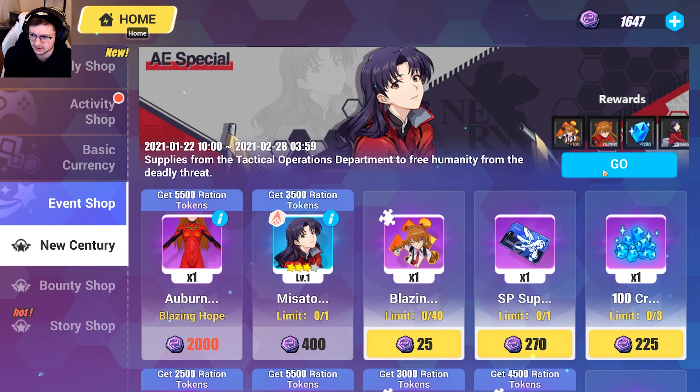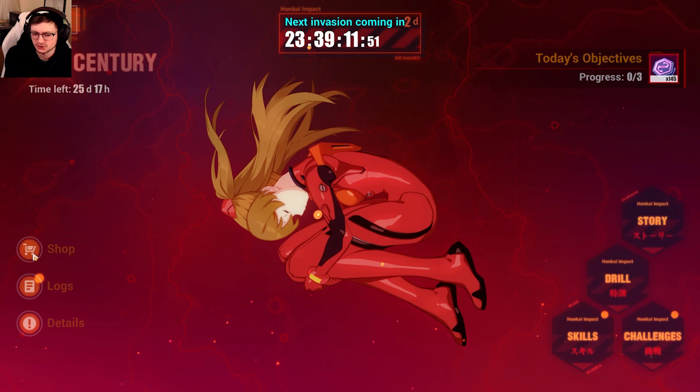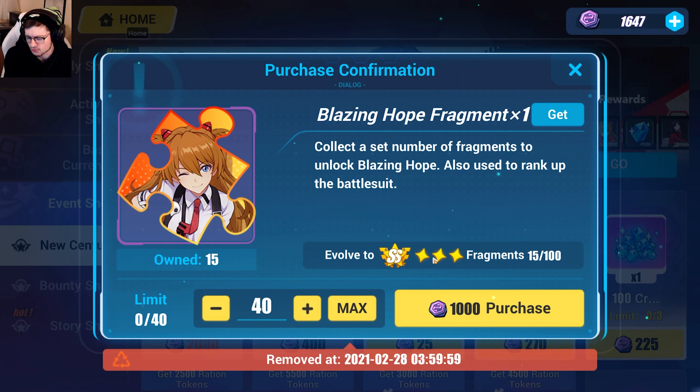Let me show you — you'll do all the story stages: story one, story two, and then you'll want to do all of the drill things available each day. Once you've done them for three days, you should have enough currency to buy A rank Asuka — all 40 fragments. Mine is already double S, because if you collect more fragments you can upgrade units from A rank to S rank to double S to triple S.